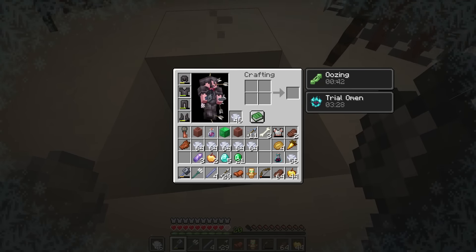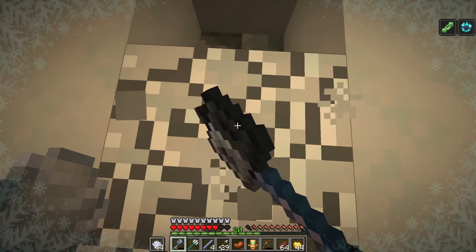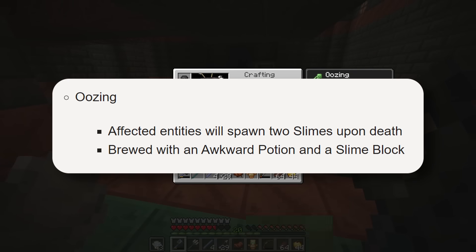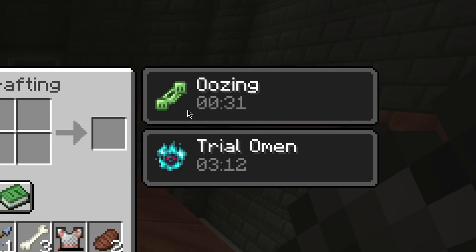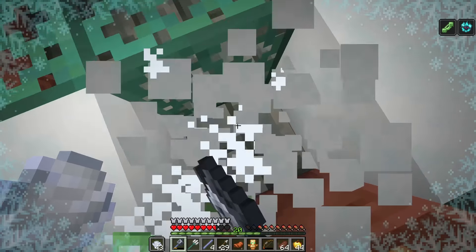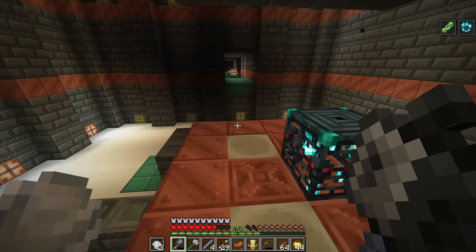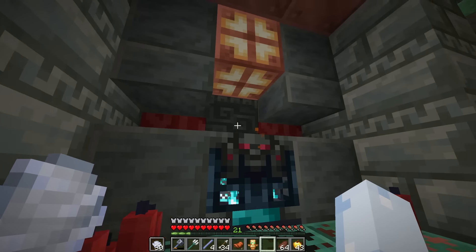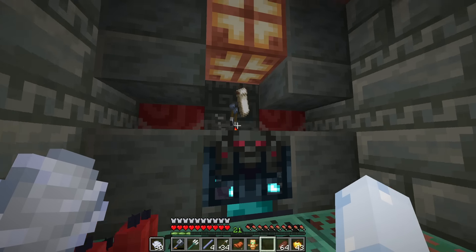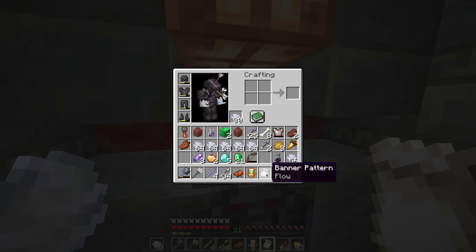New effects! I got oozing — that spawns slimes. Look at the effect icon, that's really cool. And another enchanted golden apple from a vault. These are like hidden things. The loot pool is considerably more crazy than the old one. Also, the sound design for the cool items that appear in the air is so cool. Another banner pattern and some arrows — flow banner pattern.